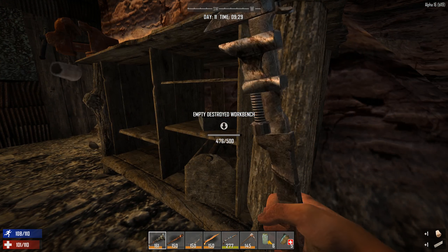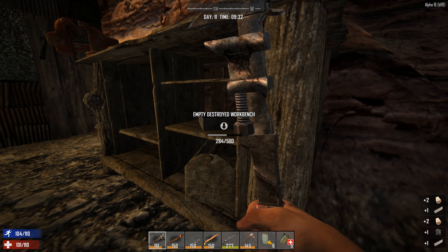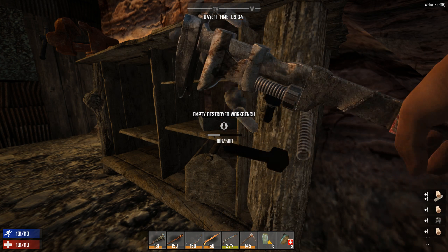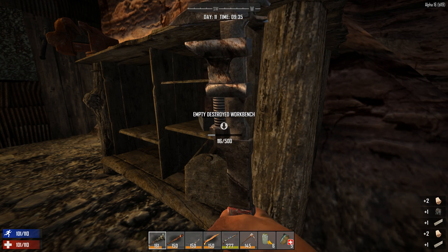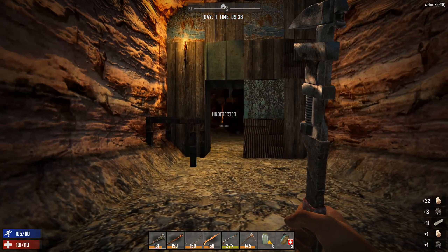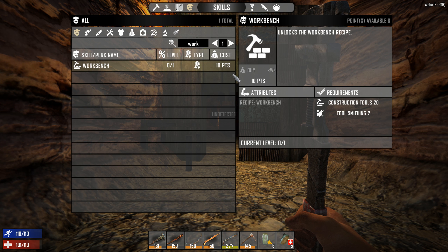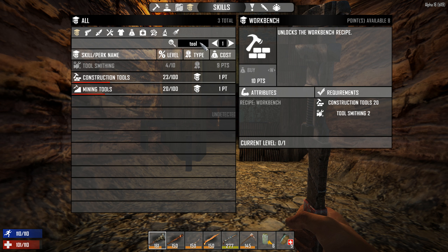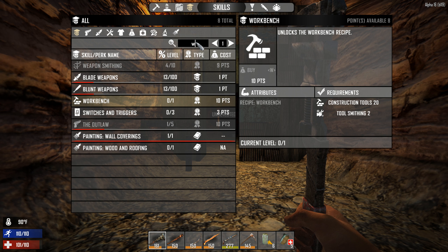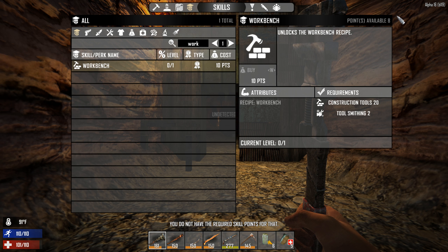We should be able to break this thing down. That's odd — it's giving me the materials for it, but it's not giving me the workbench. They might have changed it. I wonder if I have to learn the skill. This is the way it's always worked, and I did not get the workbench. Crap. So, is it a skill you can learn? It is a skill to learn — we've got to buy it, but we need toolsmithing at level 2 and construction tools at level 20. We've already got both of those. We need a recipe for it. Why can't I buy that? Oh, I don't have enough points — it costs 10 points and I've only got 8. Okay, so I need to level up, and then I'll be able to get it.